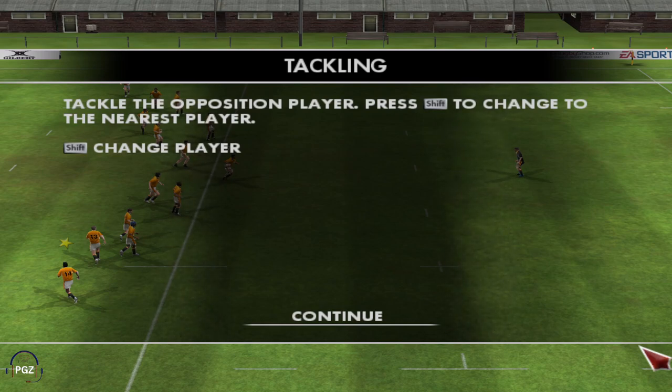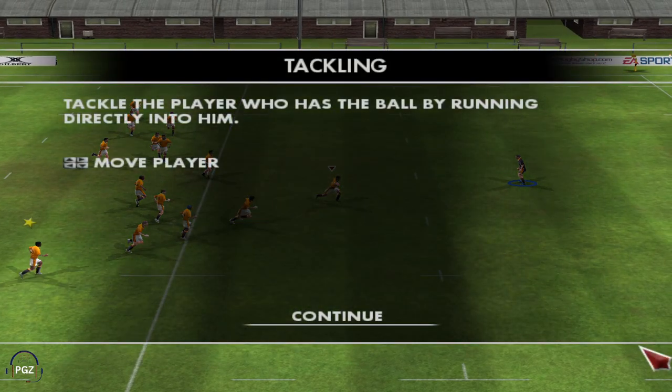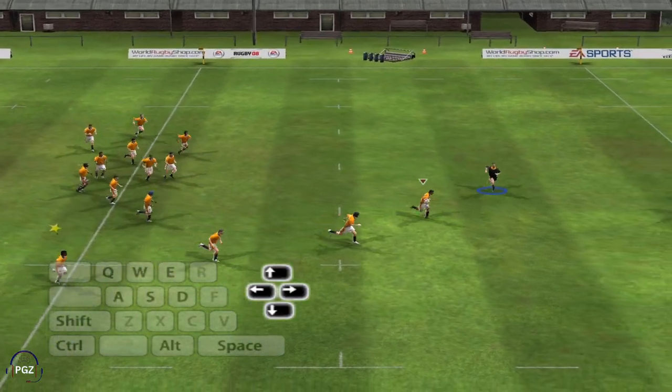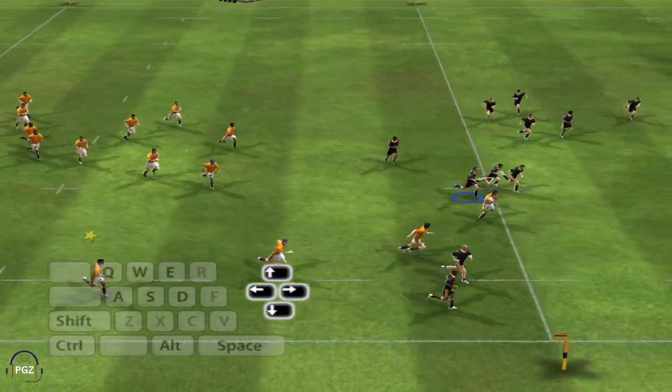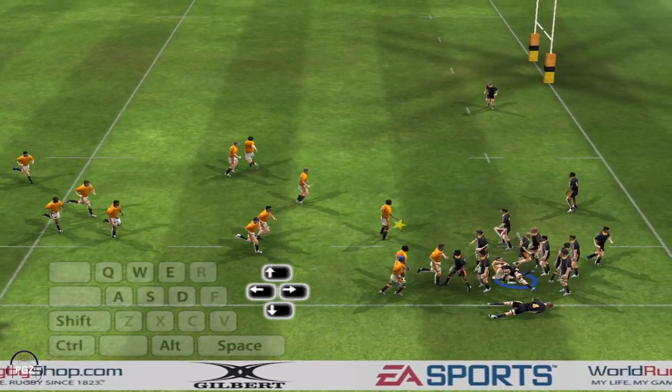When your team is defending you can press the left shift key to switch control to the nearest player to the ball. Tackle a player who has the ball by running directly into him. Great tackle — you've stopped him in his tracks.